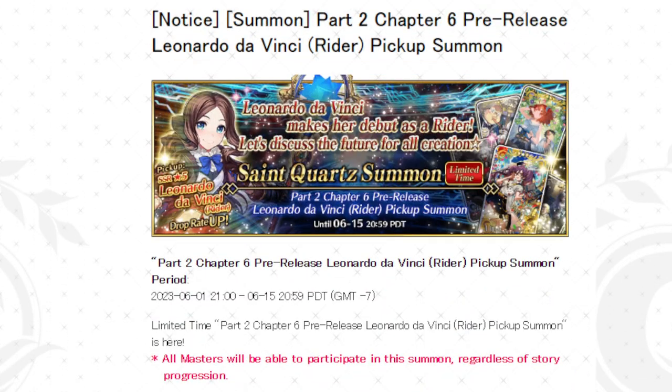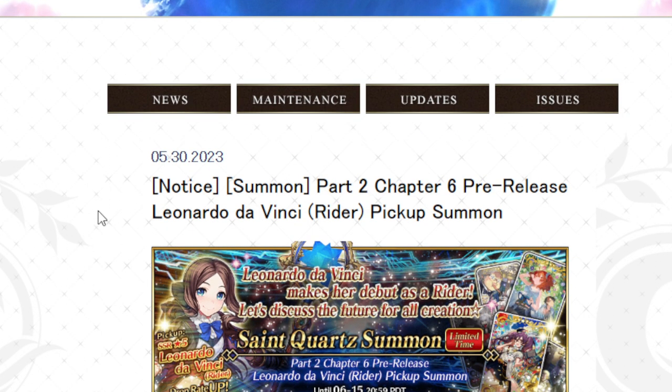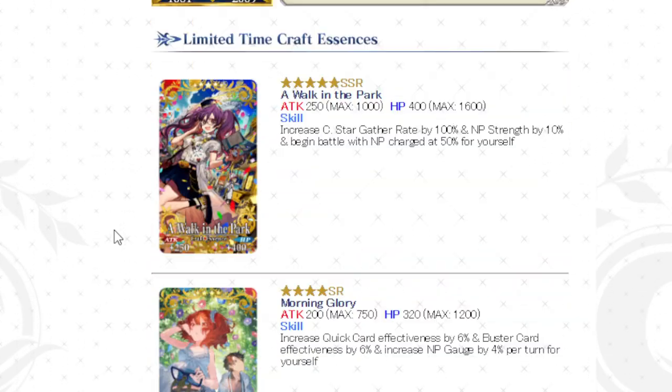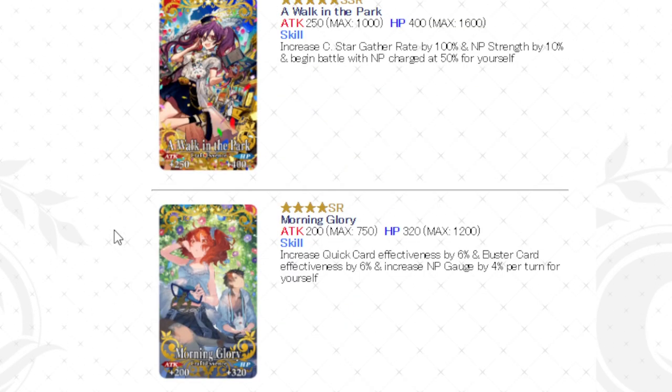This is the banner a lot of people were expecting instead of the Orion one we got, which is the one with DaVinci Lily on it. I don't actually remember the name — Part 2, Chapter 6 pre-release. There's so many of these. But this is what's going to be in the banner: literally just her and a couple CEs. The CEs are A Walk in the Park, Morning Glory, and Sunday Dinner — I know that because I just read it from this site.